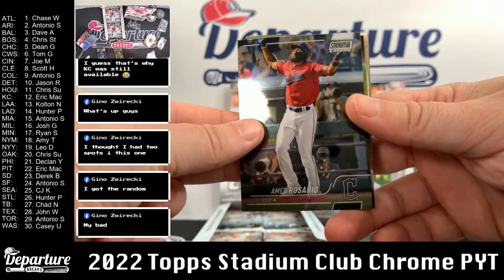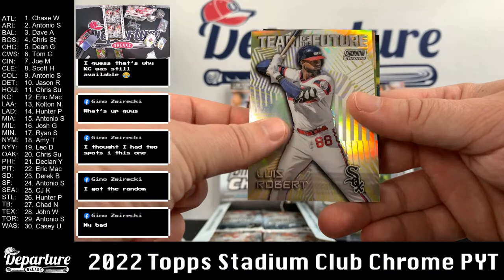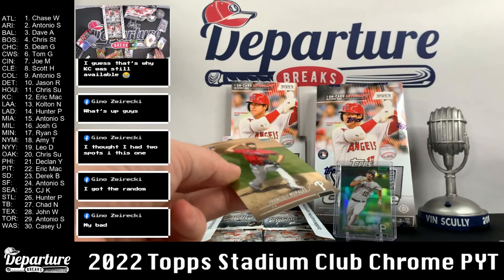Rylan Bannon. Rosario. Jesus Sanchez. Team of the Future Luis Robert. Francisco Morales. And Rodolfo Castro.